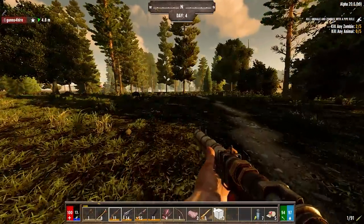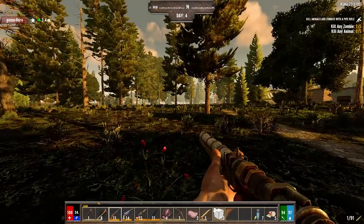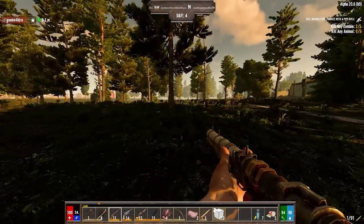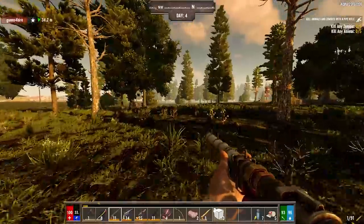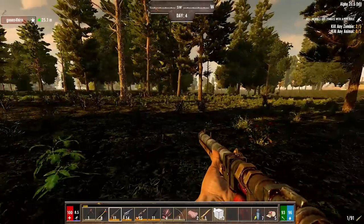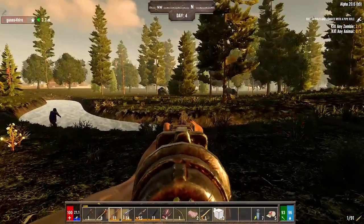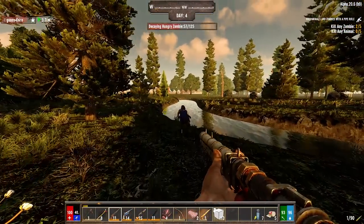Tree stumps have honey in them too, so if you see a tree stump don't forget to check. It seems like a lot of old-school alpha version things - crouching under one block, tree stumps having honey - these were things that were in the game before that they changed for some reason. That crouching thing is going to save us a lot of time. Here it is - I need to eat.